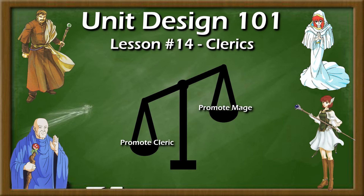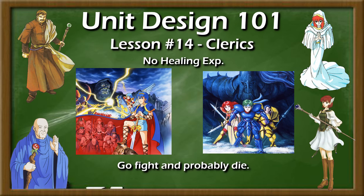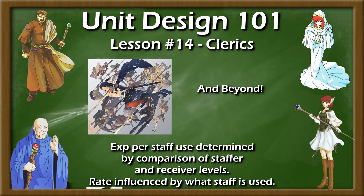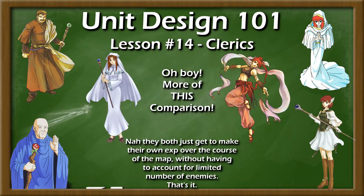Clerics in Fire Emblem 1 and Gaiden did not gain experience for healing, instead being forced to see combat to level up, and in Fire Emblem 1 also had no means of defending themselves at all. Clerics between the SNES and DS era received an amount of experience per staff use solely dependent on the staff that they used, sometimes with a penalty for being promoted, with no accounting for the level of their target. The 3DS games onward have made healing give experience relative to both the staffer and target's levels, so an overleveled staffer would slow their experience gain to a crawl, while an underleveled one might see a small boost. This is notable because staffers, like dancers, generate their own experience regardless of enemies.